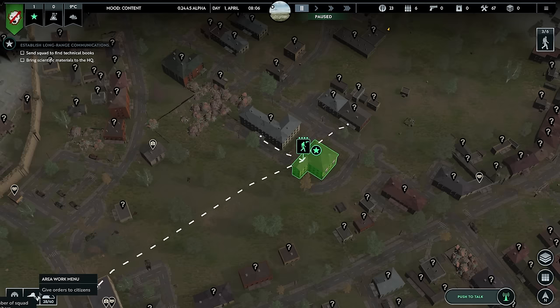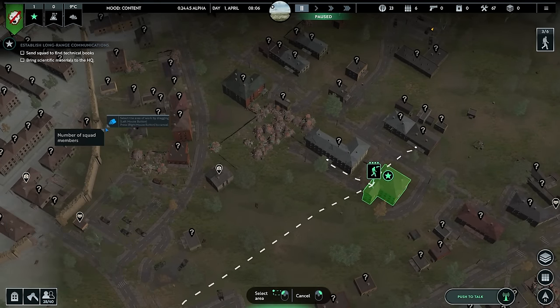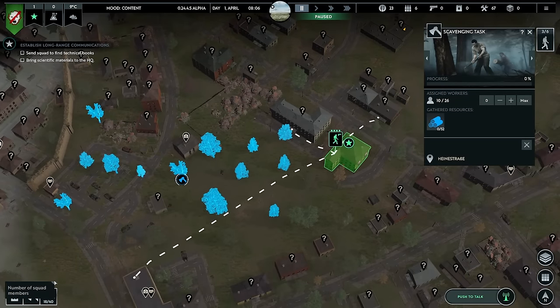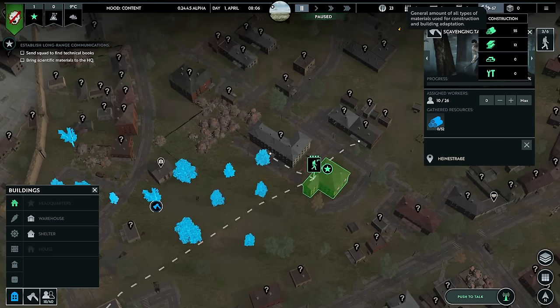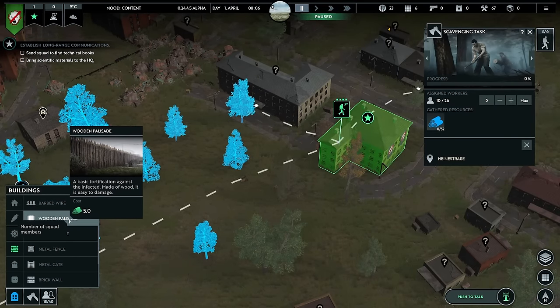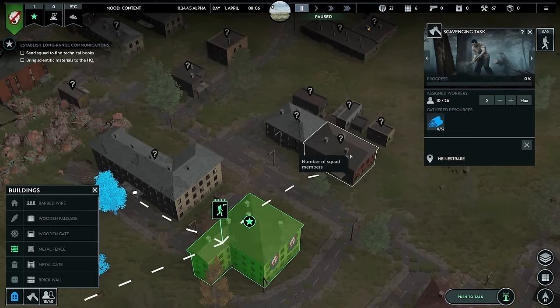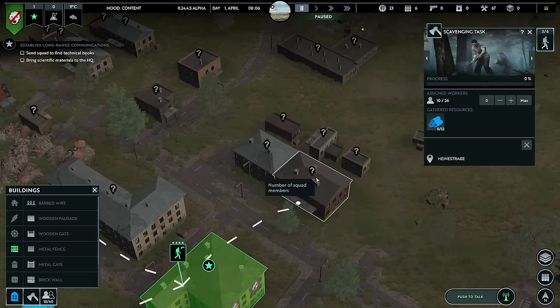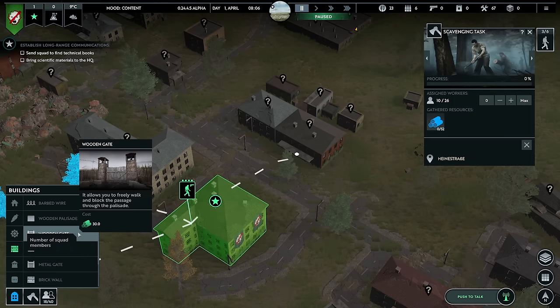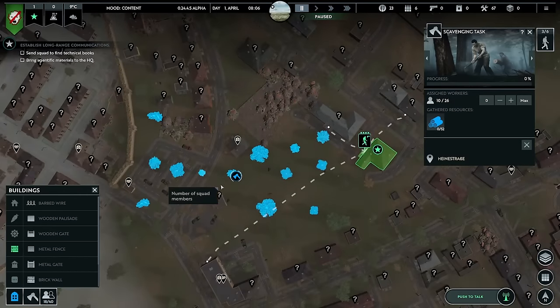Number two: start gathering resources. The area work menu lets you gather bricks, metal, or wood. You want to get a bunch of trees chopped down for wood — this is very useful for building walls. You start with 55 wood, 12 metal, no bricks, and no tools. First priority: get trees chopped down to get wood for your wooden walls. Palisades are early game and won't defend a lot, but they're better than nothing. Without them, Zeds will go directly to your buildings and start damaging them — and those buildings go down quick. Build wooden palisades and give them occasional wooden gates with guard towers.